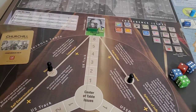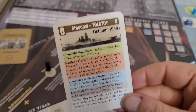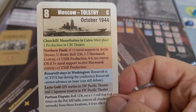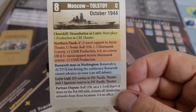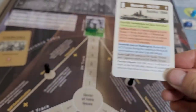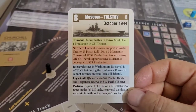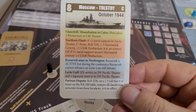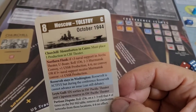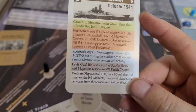The first thing that happens in any turn is we turn over the conference card, which is the 1944 Moscow card. As mentioned, this is very late in the war for the training scenario. You may recognize this mechanic from Pericles — it's basically the Aristophanes card — and what it does is set the stage for the entire turn, throwing in wrinkles as it were.